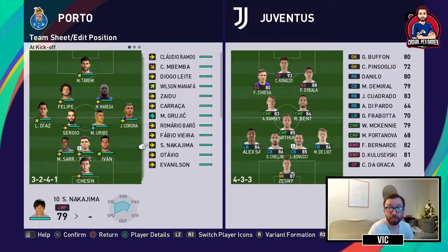For game number six I'm gonna face off with Juventus. I have everybody in good form, but I'm gonna do one change to my lineup — I'm gonna put in Luis Diaz as the left midfielder instead of Nakajima.